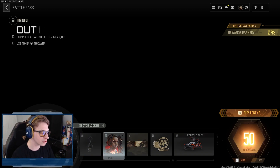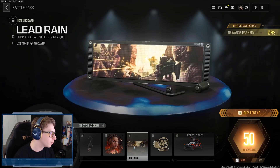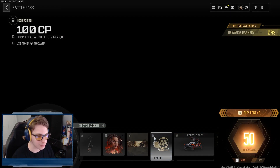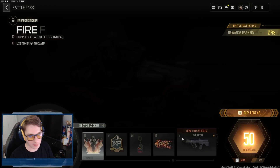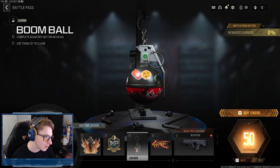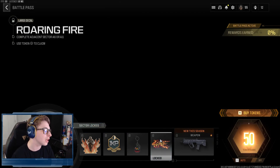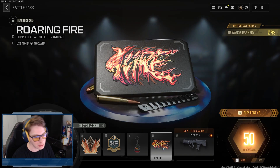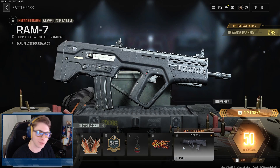In Tier A6 we have the Out of the Fire emblem, the Lead Rain calling card — another very average animated calling card — 100 COD Points, and our first vehicle skin, the Fire Walker skin for the Coyote. Moving over to A7, we have the Fire Walk weapon sticker, 30 minutes of battle pass XP, the Boom Ball weapon charm — a little grenade charm — and the Roaring Fire large decal, which is not my favorite.